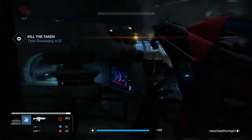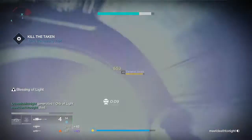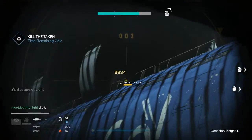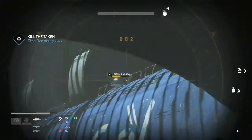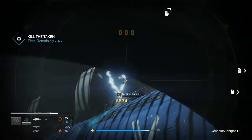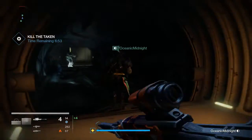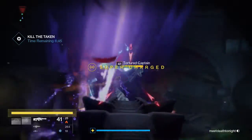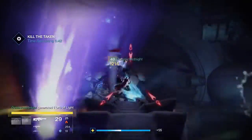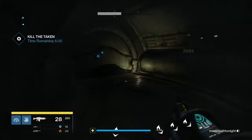You have to clear out these adds very quickly. In this second room, there are going to be wizards on the sides, vandals, and snipers up top. You're going to have to take these guys out very quickly. Swords are very good for this because they take out majors very fast. I'm using my solar damage machine gun from the raid, taking care of all the solar damage enemies like the knights.